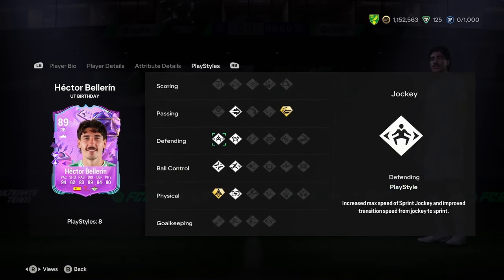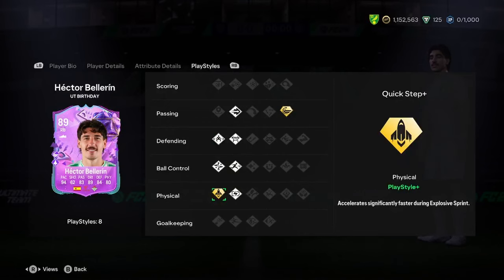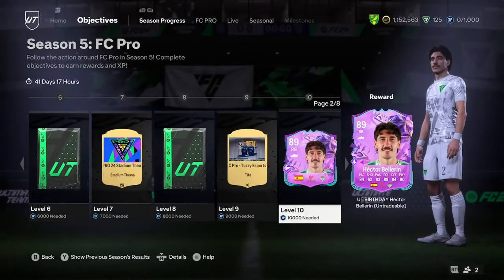Let's have a look at the play styles a bit more in depth. So we've got whip, cast, ping pass, block, jockey, technical, rapid, relentless, quick step plus. That is a very nice card boys, and I actually think that he might go in my team. It's actually a really good card.